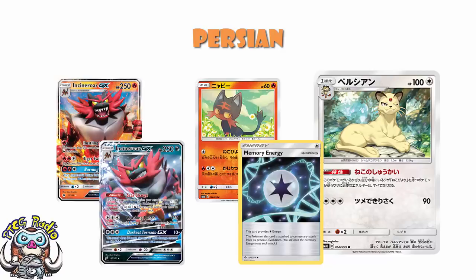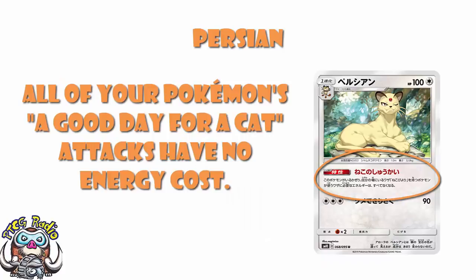Memory Energy would essentially activate the attacks on pre-evolutions, which means Incineroar would then have the attack 'A Good Day for a Cat.' The fire one could do Tiger Swing — 80 damage, 50 more for each head on two coin flips for a Memory Energy. Incineroar GX could do 130 and discard a Special Energy for a Memory Energy. That would be silly and broken and over the top. So no, that is not the correct translation — that would be full-on proper job broken. You get the attack 'A Good Day for a Cat,' and you get to use it for free.